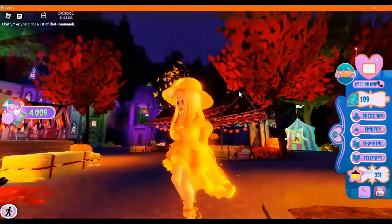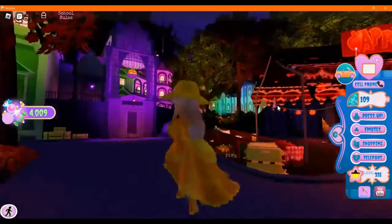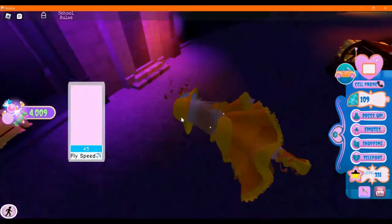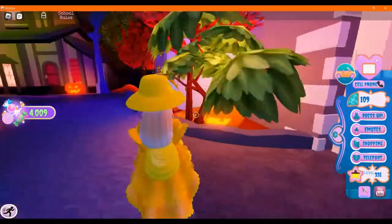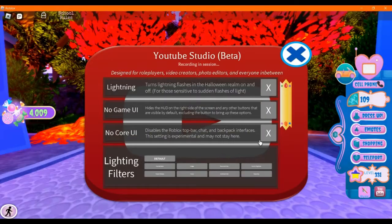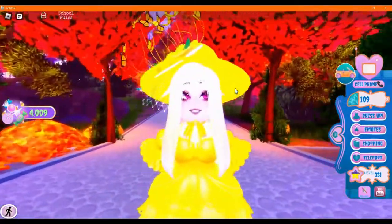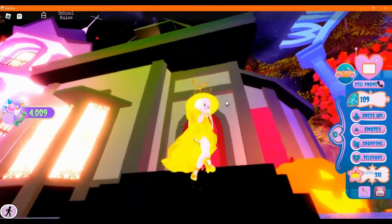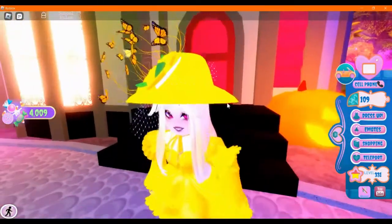Hello again — here we are on Wickery Cliffs. I'm going to show you a few chest locations that might help you, and you can slow down the video if you can't follow along. You might need colorful brightness to see, especially near the end for the last chest that gives you 1,337 candy. There are so many good tutorials that I will also link in the description for you all.